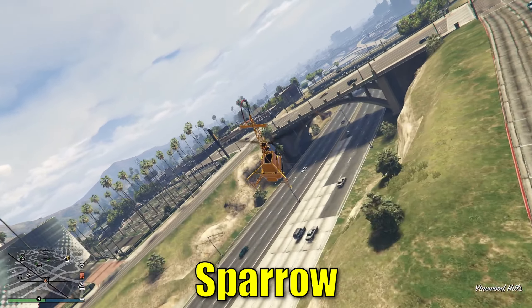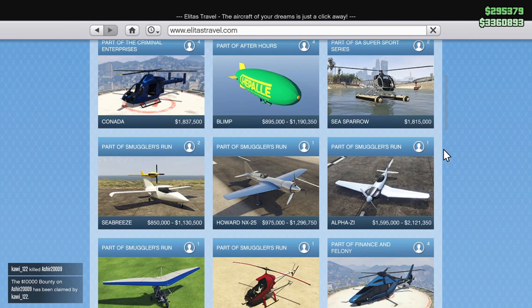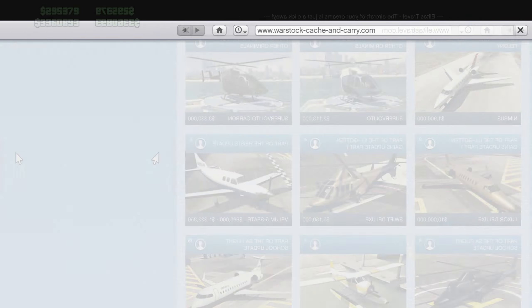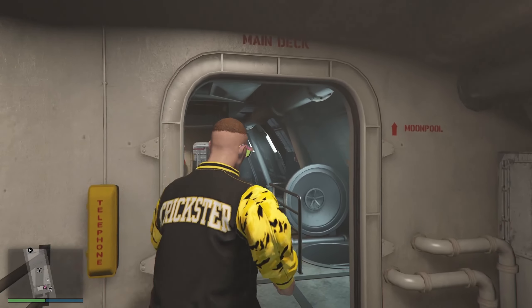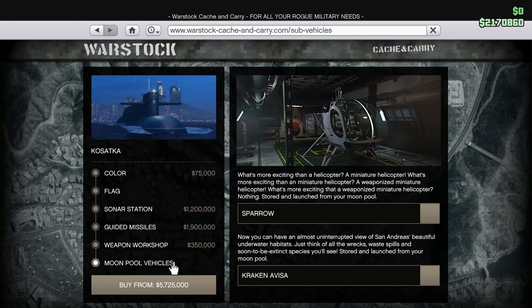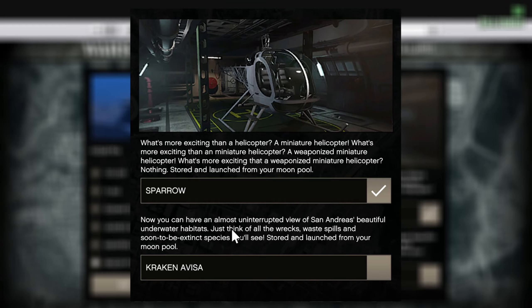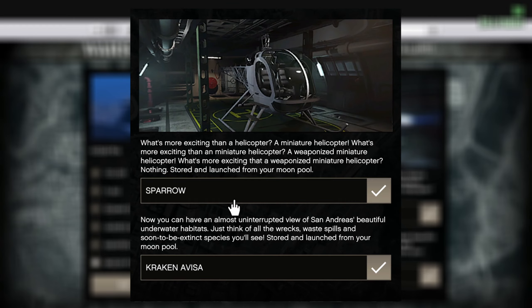Another vehicle that is one of my favorites for grinding is the Sparrow helicopter. If you're wondering how to purchase it, first you will have to own the Kosatka submarine, since the Sparrow is stored inside the submarine. In the Kosatka upgrading screen on the website, you will have the Sparrow helicopter option which you will have to check off if you want to have the helicopter.